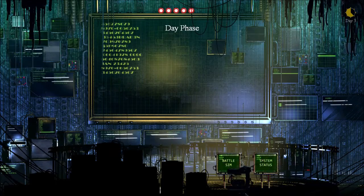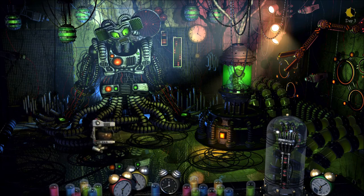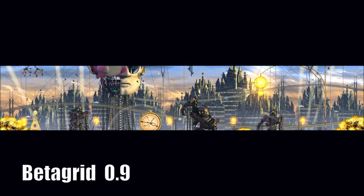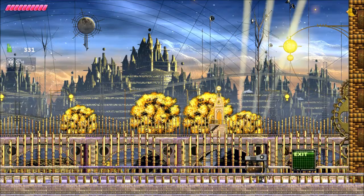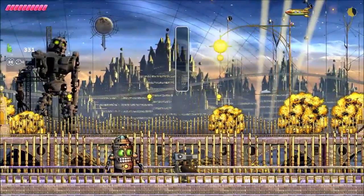Hey everybody, this is Helium Lemon 15. Welcome back to the Desolate Hope, this is part 6. Today is Saturday, March 28th, and I think we can actually explore Bio Beta's level for the first time. So this is Beta Grid 0.9, and this is a really cool level, and this has the most boppinest music in the whole game, so I'm very excited to explore this level.